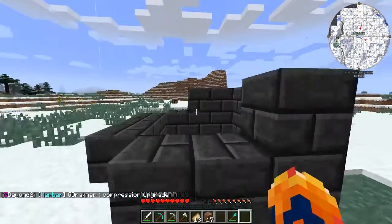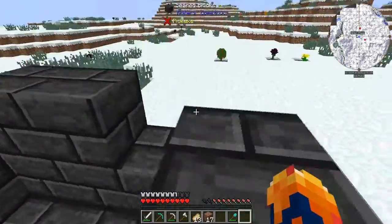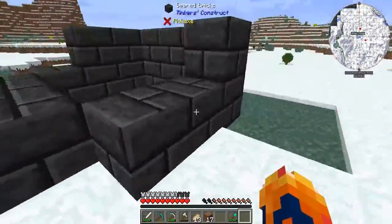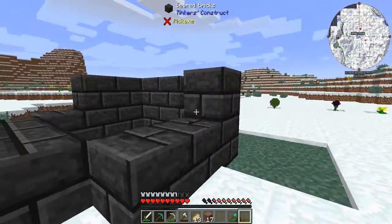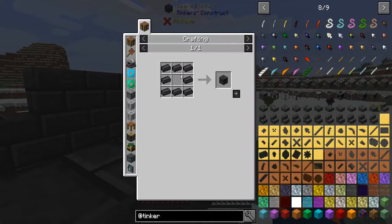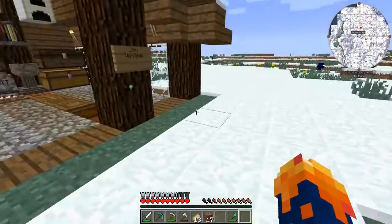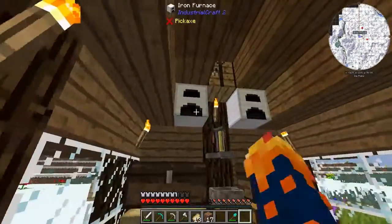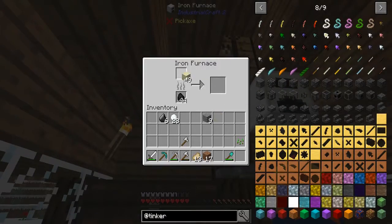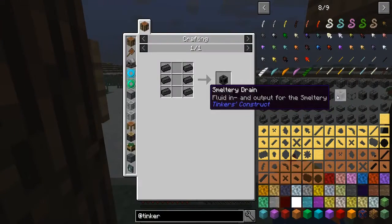I am back. I put my layout out — I just got to fill this part in and this part in. Now this is going to be the smeltery controller, and the tank is going to be over here. So we need to get some glass smelting real quick. All we need is one piece of glass — we'll just make four pieces of glass just in case. And we're going to need a smeltery drain.